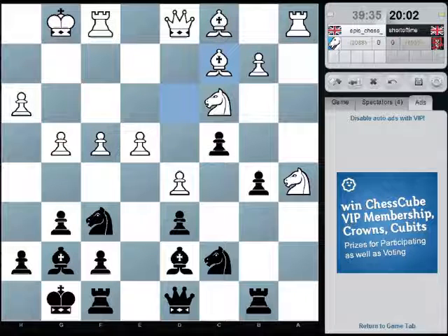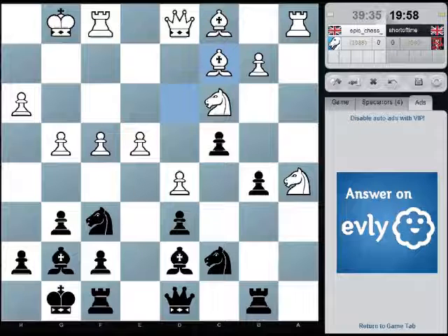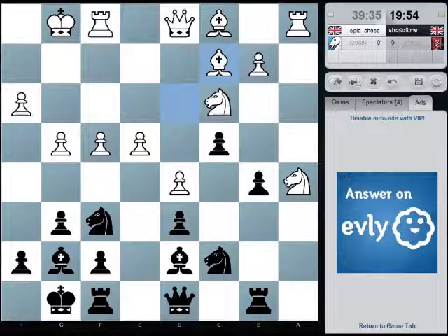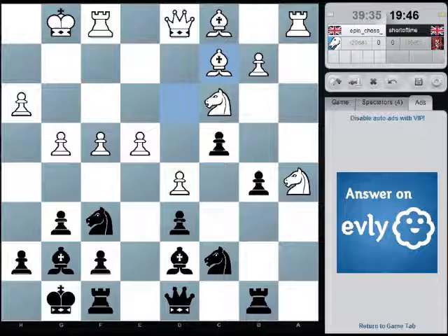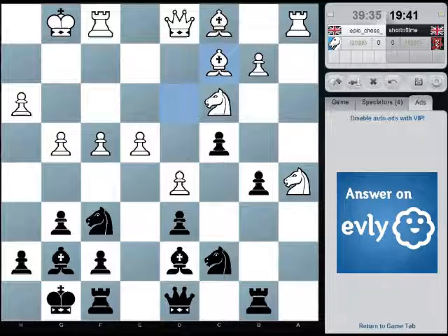Is e5 really really bad? If he takes, takes — two central passed pawns doesn't look too good, so maybe I do need to go knight e8 now.